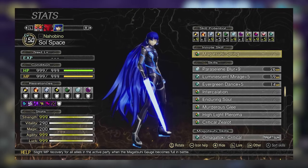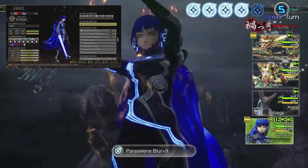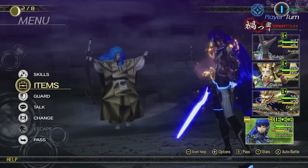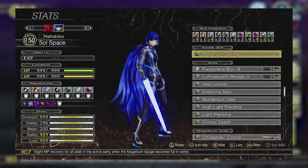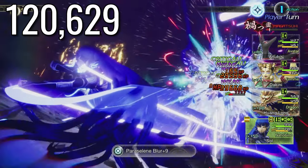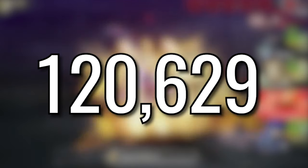For my next attempt, I swapped out Light Pleroma for Critical Zealot. Again, a slight error, but it still bumped the damage up a considerable amount. I still think we can do a bit more though. For my third attempt, I equipped Light Pleroma, High Light Pleroma, and Critical Zealot. Not bad, but still not the best. 120,000 isn't bad at all.